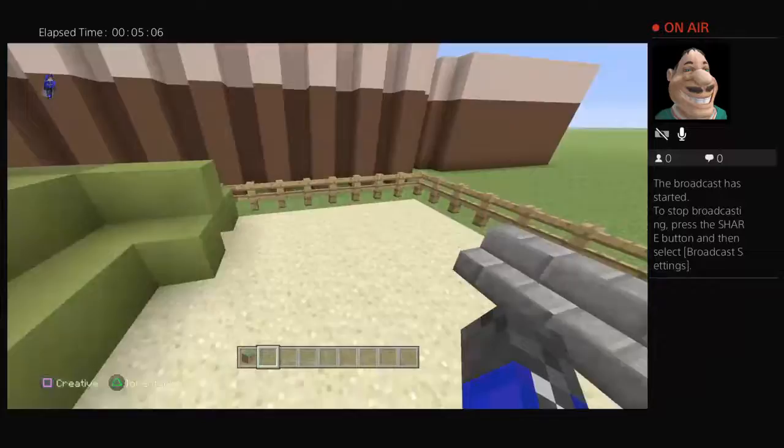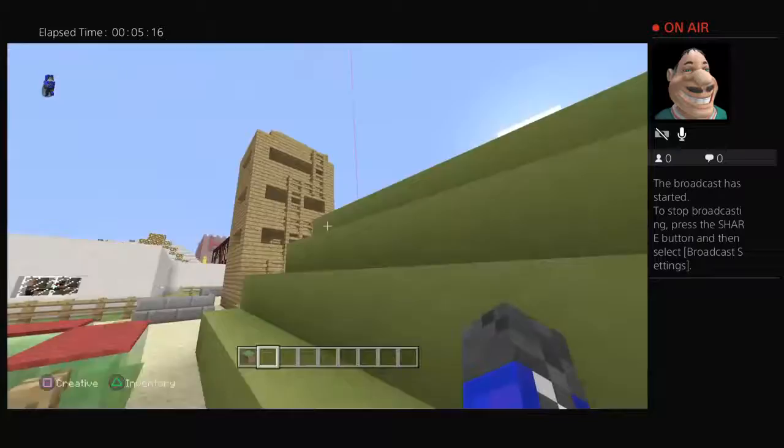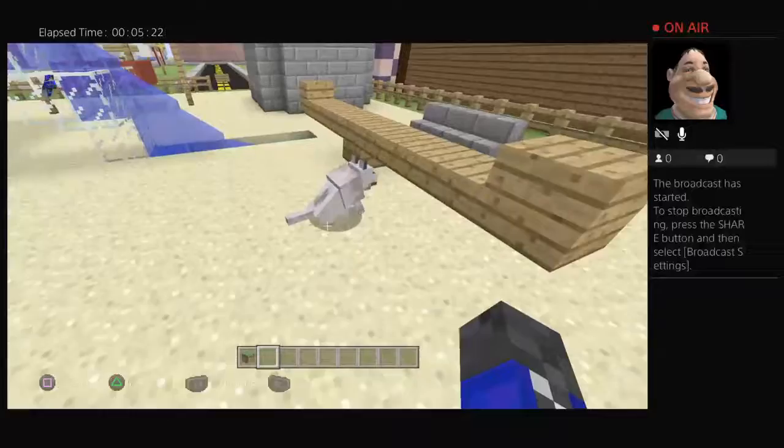There's a trampoline, and that's supposed to be a hill with a secret passage — it's closed now, it's open. And there's a dog swing as well.